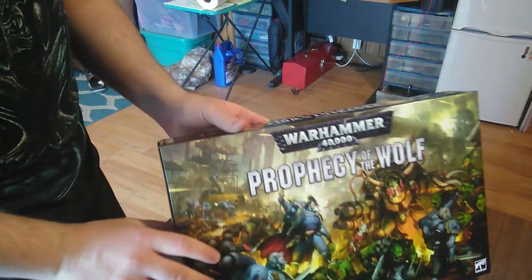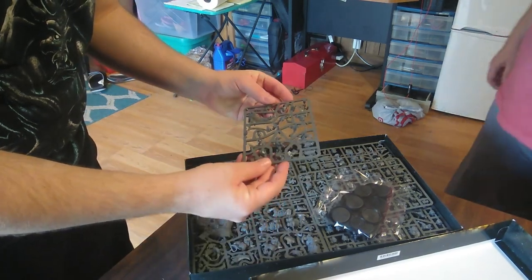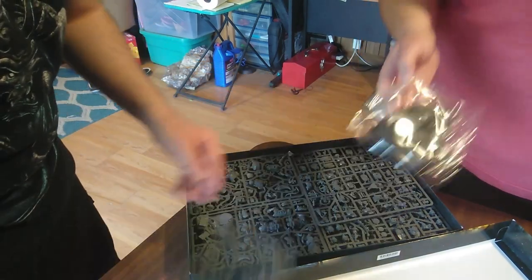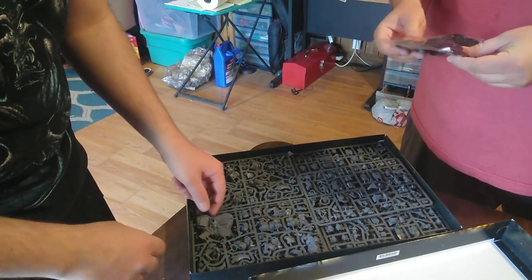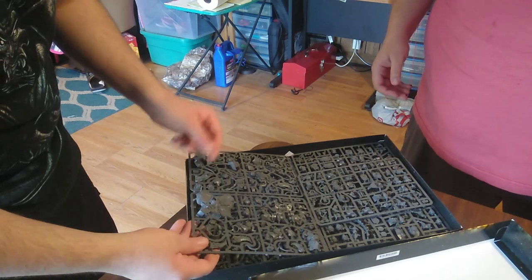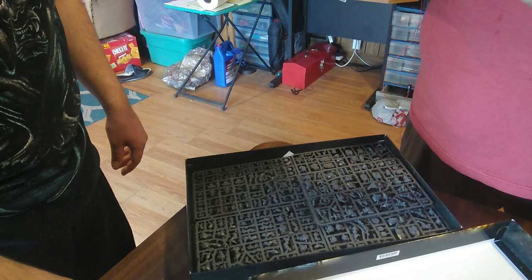What do we have in here? Oh, first thing I see is a bunch of orcs. Oh, this is definitely Ragnar — this is Ragnar right here. Bases! A lot of bases. We're going to have to figure out... Oh, this is definitely Gorguts.